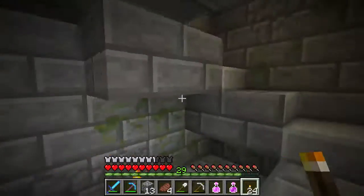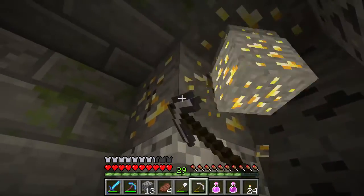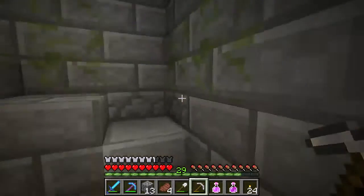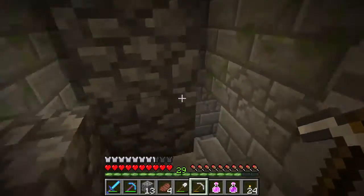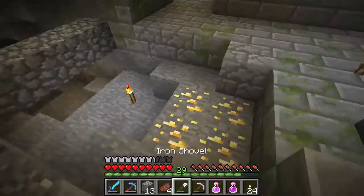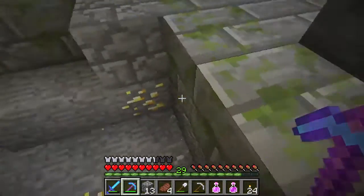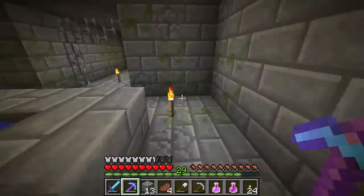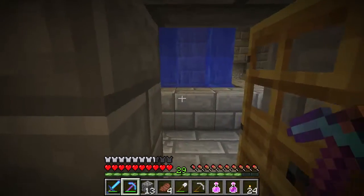Another dead end — so it looks like we've searched this whole place, which is really cool. I'll grab this gold since gold is always nice to have, especially if we're going to have more of those golden apples. We'll probably do some farming for gold when we go to the end so we can fight the dragon with a little more power. Wait — I was going to end the episode but holy crap, where did this room come from?